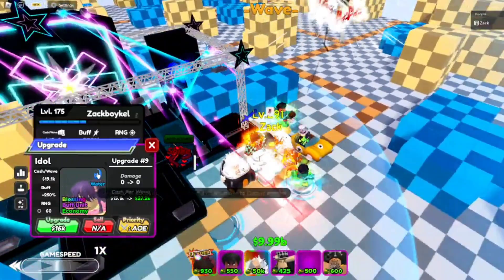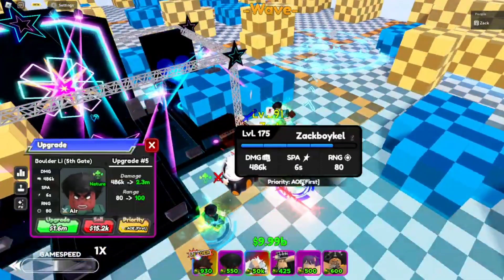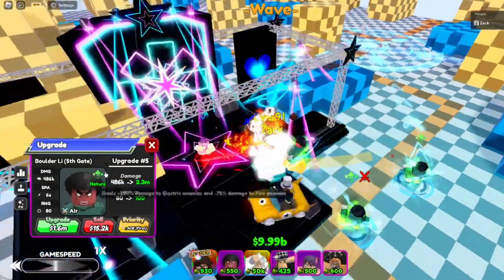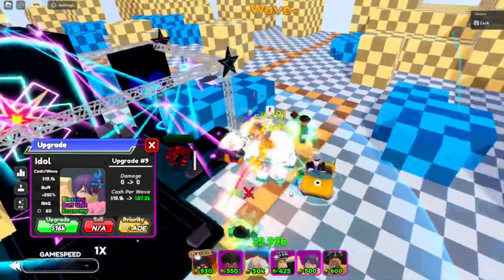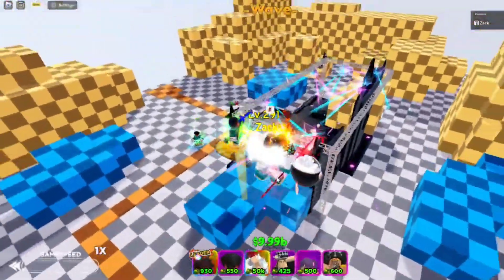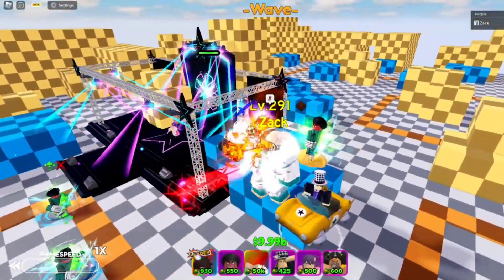I keep forgetting what the elements do. He is Nature type, so he does 200% damage to electric element enemies. Rock Lee is good — he's good against electric enemies.